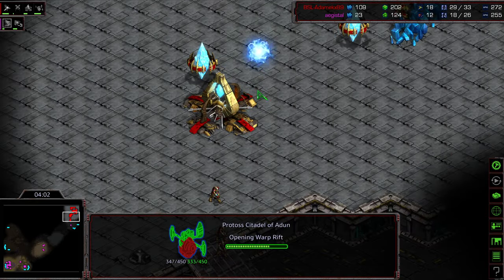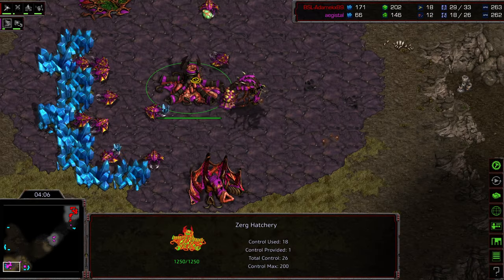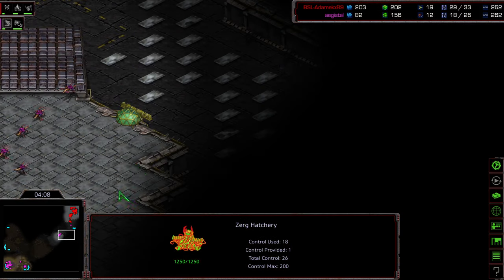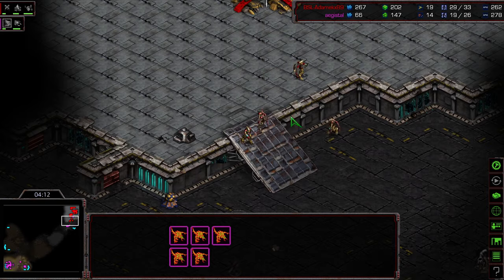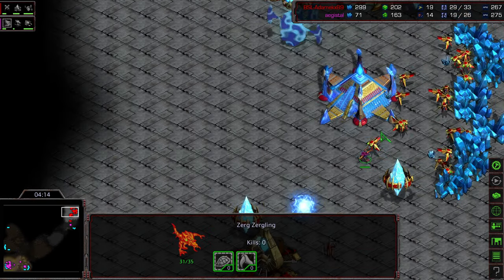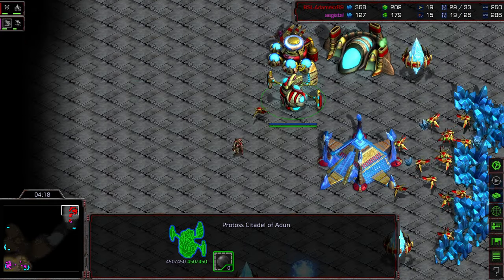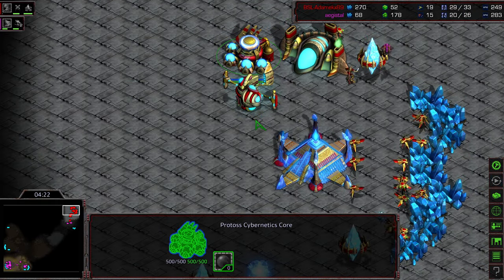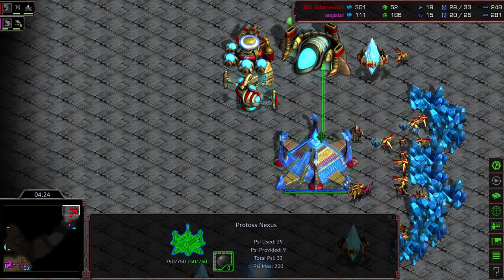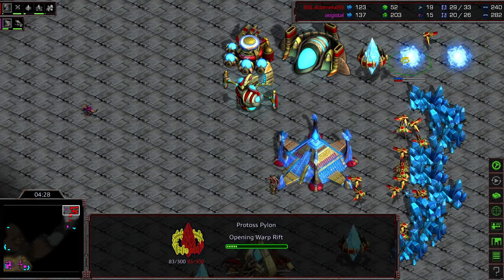Go ahead and get a Citadel of Adun, just go for Zealot leg speed. And since I know you're going to be delayed getting Lair and any sort of Tier 2 tech, I feel comfortable pushing an attack. The Zergling, while the Zealots are out of position, is able to sneak in and might get a probe kill. At the very least it's going to see that there's no Citadel of Adun — no probes on gas. So this is going to be all Zealots all day. Forge being placed.